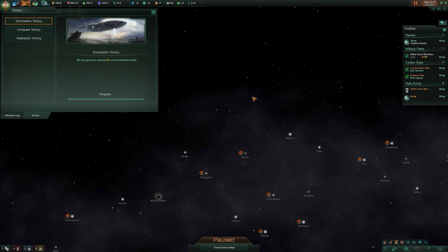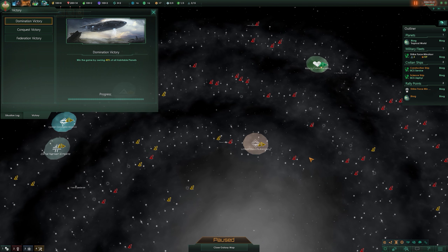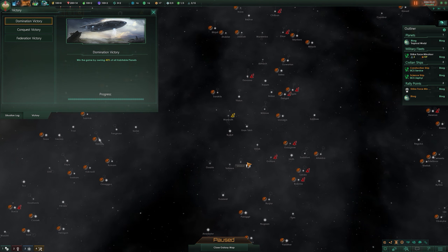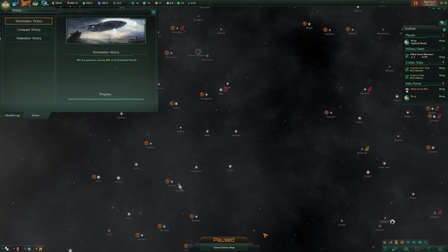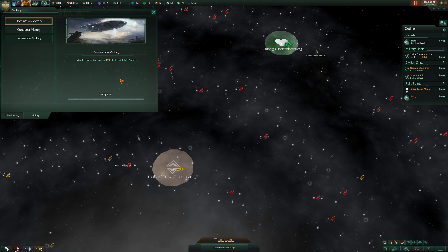You have three different types of victory. One is to win the game by owning 40% of the planets in the galaxy. This is obviously dependent on the size of the galaxy you're picking. This one here is a huge one, so there are a lot of planets and a lot of colonization to do. With this playstyle you can take several different types of options, which I'll go through shortly.